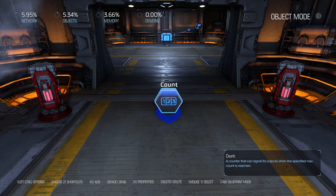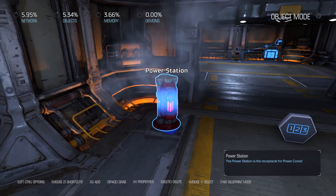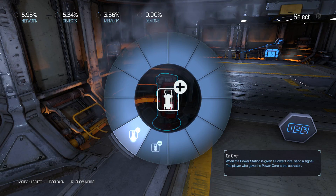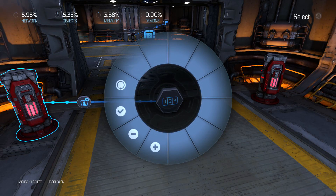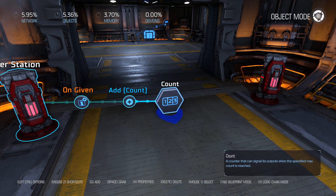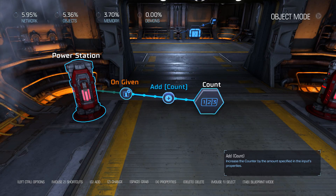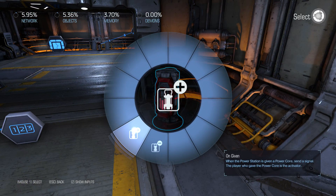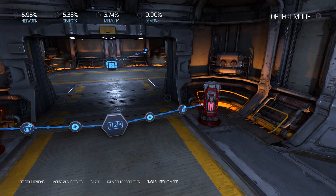Now what we want to do is make it so that when we put a core in both of these stations, it increases count by one. All we have to do is highlight one of these stations, press G to bring up the logic wheel, and then go to on given - this is the event whenever you give this station a core - and then link it over to count and choose add. So this says whenever we give this power station a core, we're going to add one to count. One is just the default amount. Now we'll do the same for the second power station: on given, add. So when we give these power stations a core, it's going to add one to count.